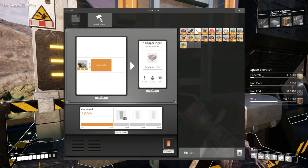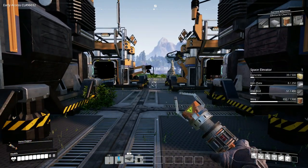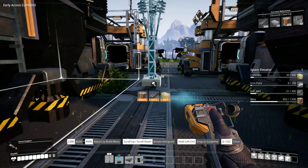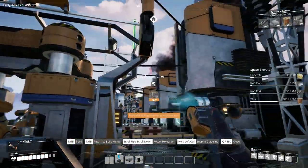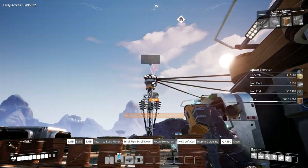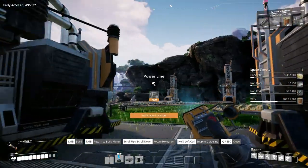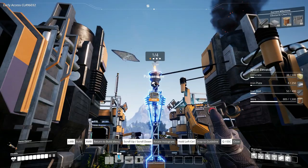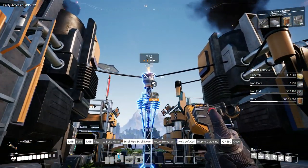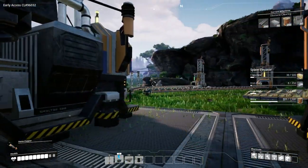I'm going to transfer this raw stuff over here. This needs power, of course — put down a power pole and continue my horrific mess of a power grid here. Power line to this, and then power line to that, and then power line to this. Now we're all up and running.